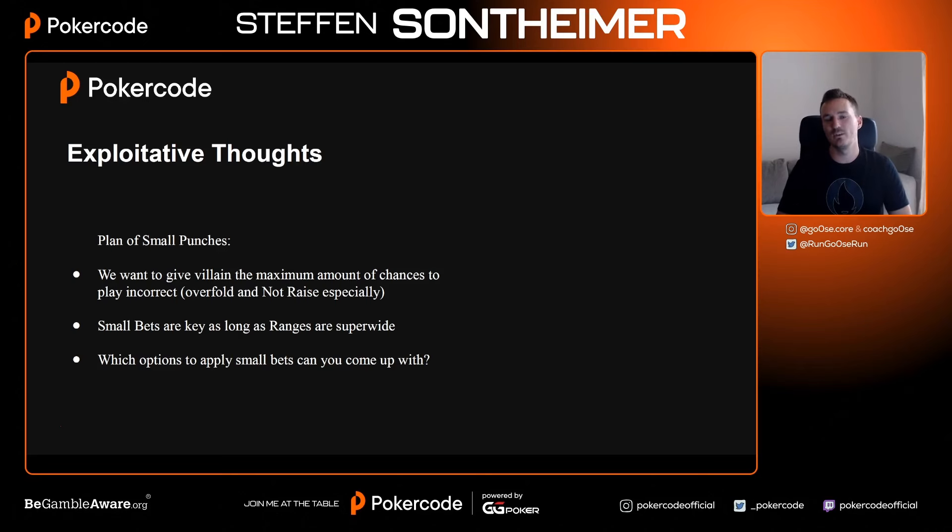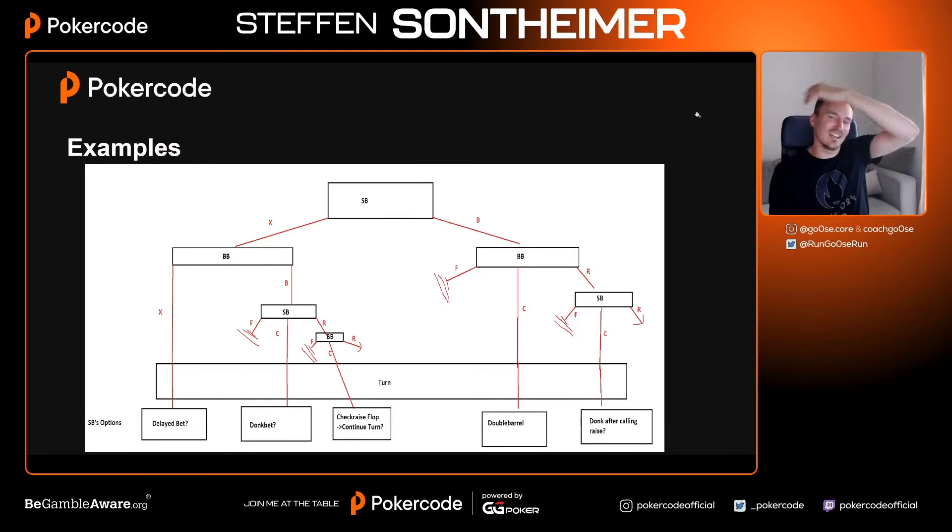Here's the little game tree — the flop game plan for blind versus blind showing all our options. We start as the small blind. We can check; big blind checks back, giving us an opportunity — villain is more likely full of nothing than he should be, which means we have the delayed bet option. What could also happen: we check, big blind bets; if we fold it's over, but if we call, some turns we can donk bet. We could also check-raise, though after villain called a check-raise his range is not that wide anymore.